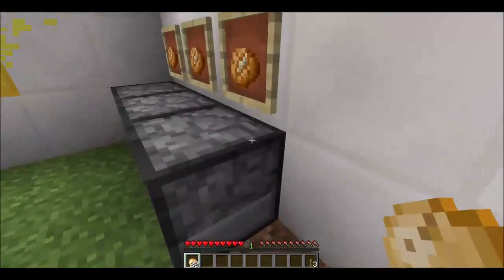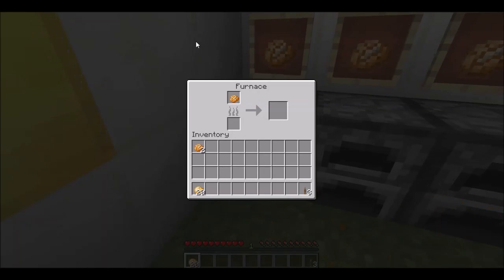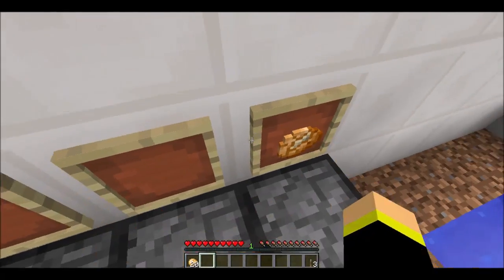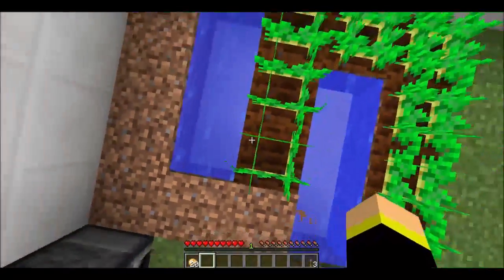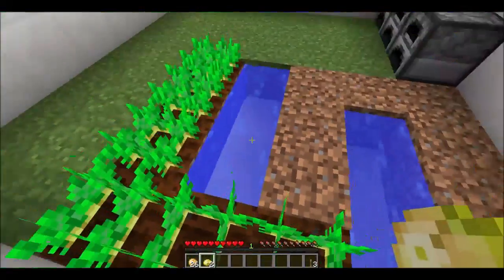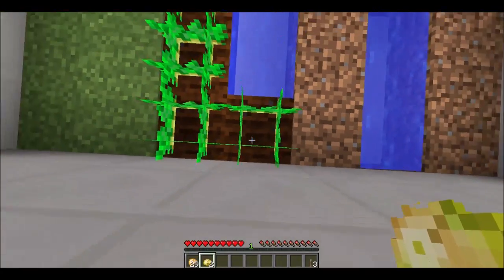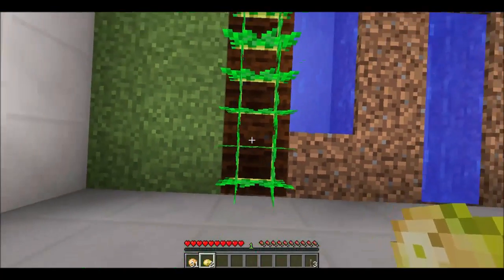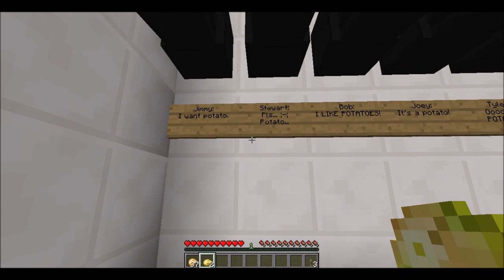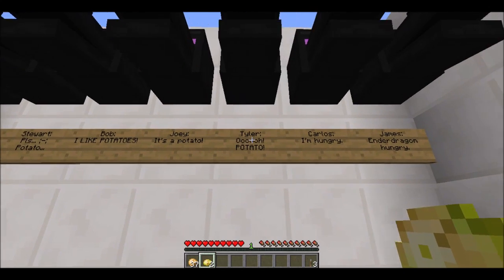Hopefully you're supposed to do this. We got potato in there - jacket potato? And we have potato there. By the way I'm playing in Minecraft 1.10 - I think I said 1.9, I'm playing 1.10, and it's super different. The characters are saying things like 'Jimmy: I want a potato,' 'Stewart: please potato,' 'Bob: I like potatoes,' 'Joey: it's potato,' 'Tyler: oh potato I'm hungry.'